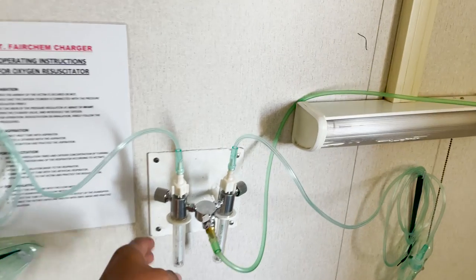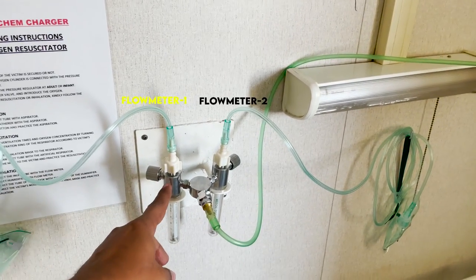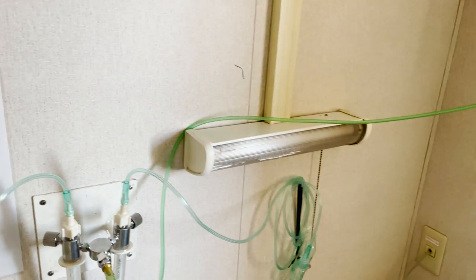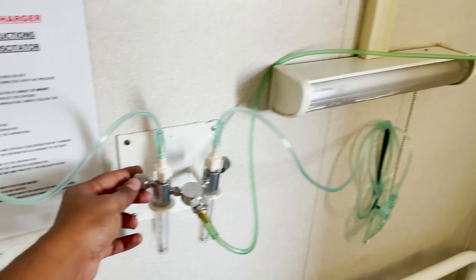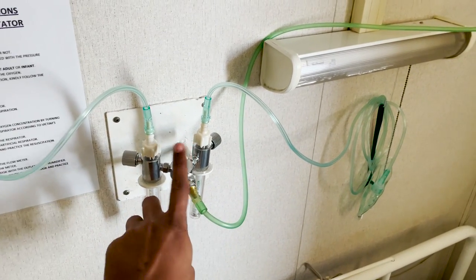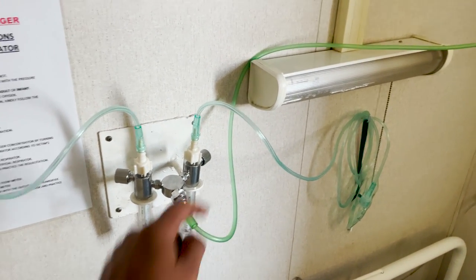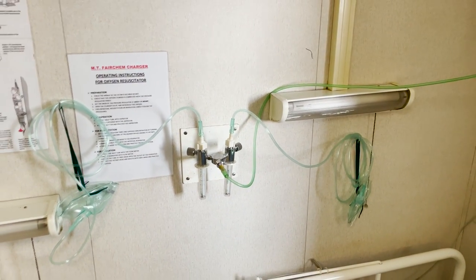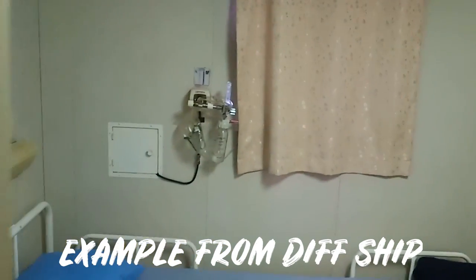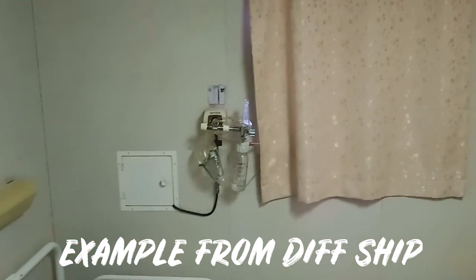These are the two flow meters I received and have now installed in the hospital. That's my oxygen supply coming from the oxygen bottle, and these are the two flow meters. Make sure you have this facility — two flow meters as per MFAG of IMDG. That's my first mask and that's my second mask, so at the same time I can supply oxygen to two people.